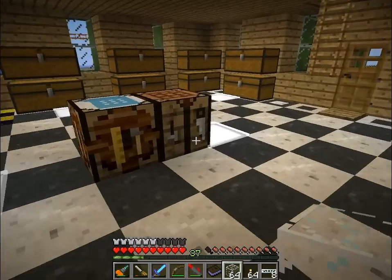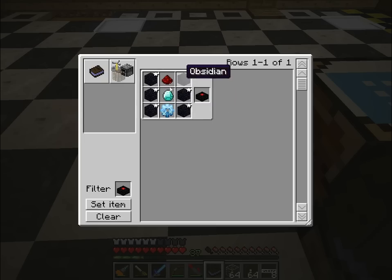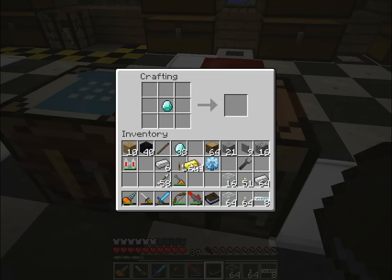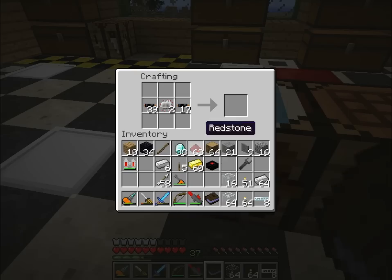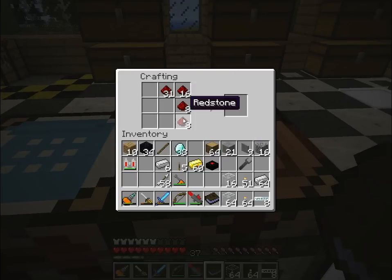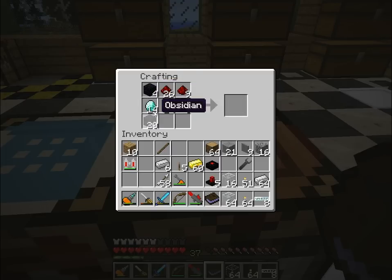I'll grab those. Iron, and finally... not finally yet. Gold, then diamond. Way too much effort. What else was it? Diamond, obsidian, okay. I'm also going to want - I think five of these should be enough. Four, five diamonds. Is that right? No. All right, it's two diamonds. There we go.